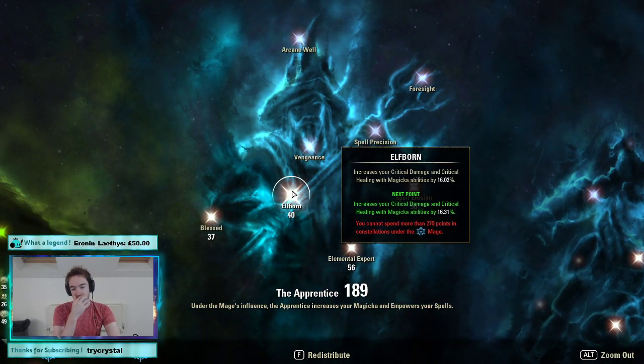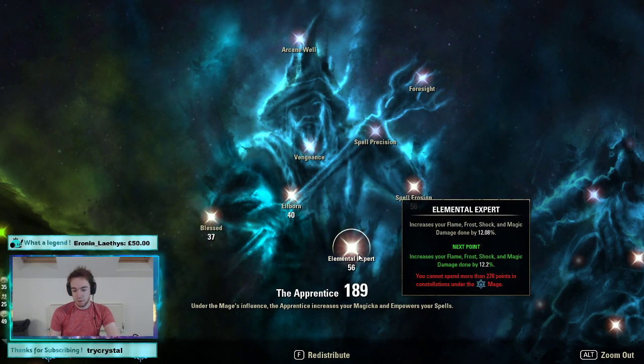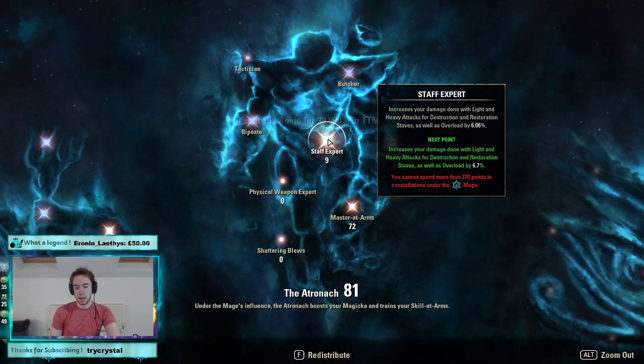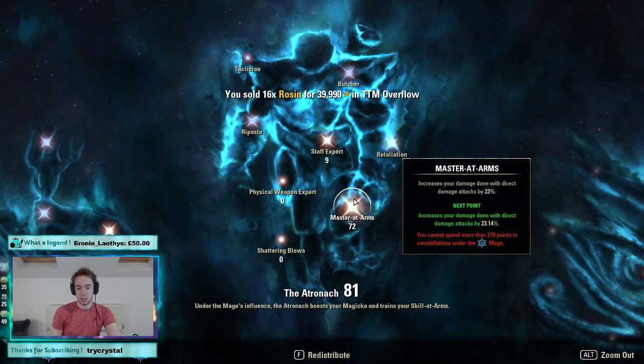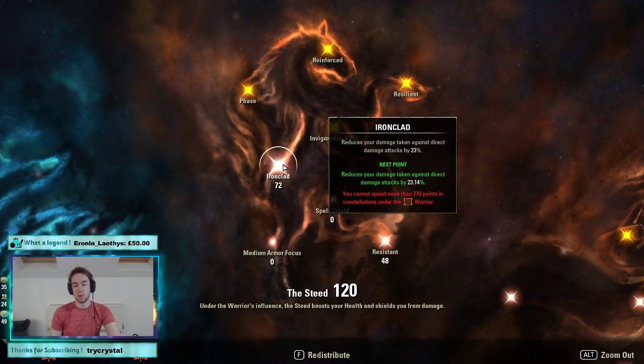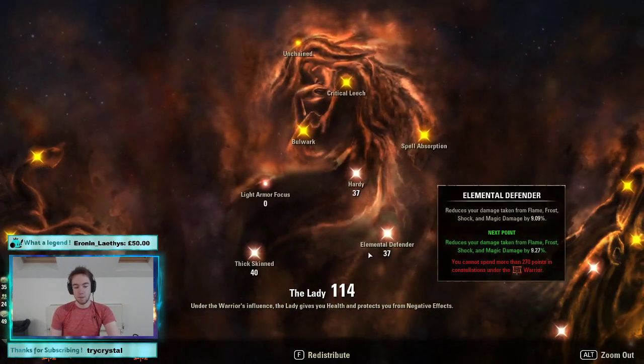The reason those are still worth it, even though we can't crit damage, is that the crit heal is still really, really relevant. As a Nightblade we've still got a decent crit chance — sitting around 30%, which in heavy is not bad at all. These crit heals are very noticeable in the amount of healing we're getting and will really change your survival ability. 56 in Elemental Expert for your base damage, 56 in Penetration — mandatory for both. 9 in Precise Strikes for your Light Attacks, 72 in Master-at-Arms — we only have one DoT so it's not worth more points. Finally, the Red Tree: 72 in Ironclad and 48 in Resistant, 40 in Hardy.